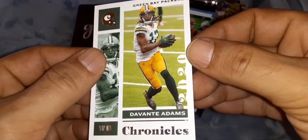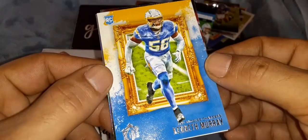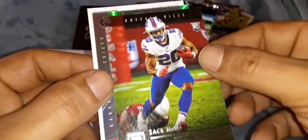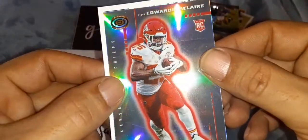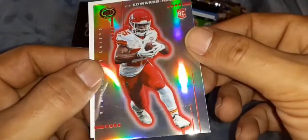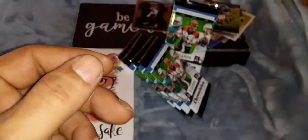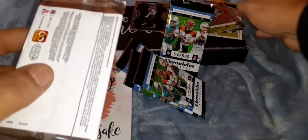Sometimes they get a good start, sometimes they don't get to start at all. It is Devontae Adams on the Chronicles starting out the next pack. Kenneth Murray rookie card, Gridiron Kings. We got Zach Moss rookie card. And a Clyde Edwards-Hilaire - on the Dinagon, all prismed up. Rookie card. And a Dak Prescott teal parallel finishes that pack.